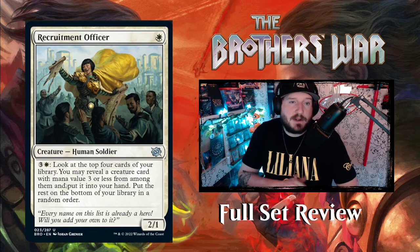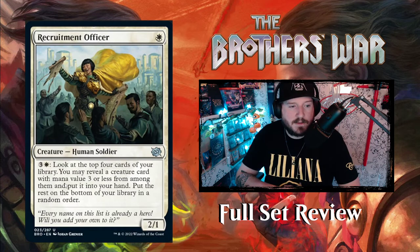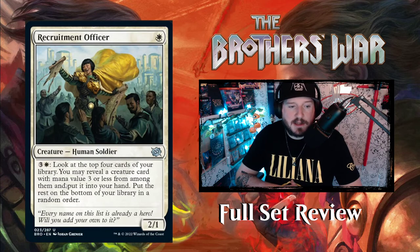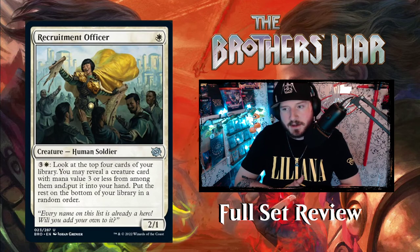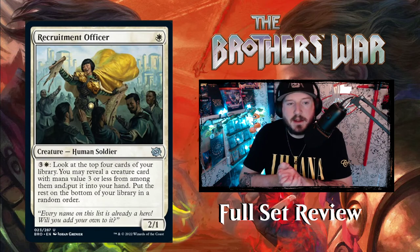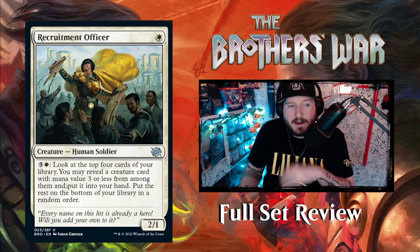Recruitment Officer — one White for a 2/1 Human Soldier with an activated ability for three and a White: look at the top four cards of your library, you may reveal a creature card with mana value three or less from among them and put it into your hand, then put the rest on the bottom in a random order. Four mana to look at the top four and find a cheap soldier — it's encouraging you to build this wall of soldiers to defend yourself and defeat your opponents.